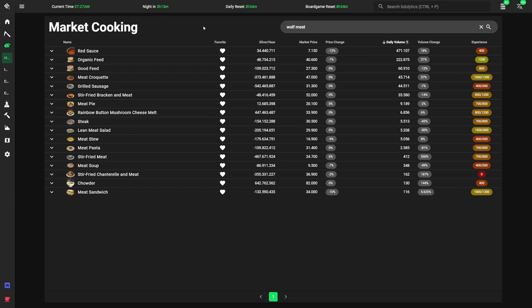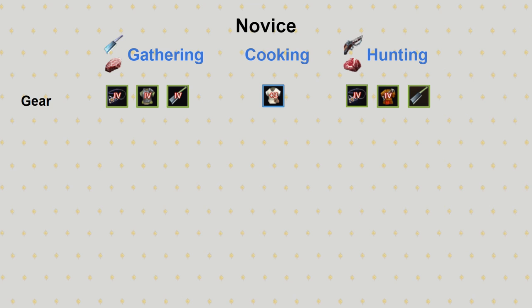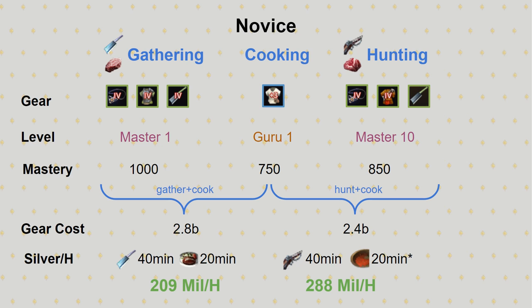Making consistent money with market cooking comes down to combining it with gathering or hunting. To demonstrate how much money you can make, here are three scenarios with different levels of gear and mastery. The first setup is with Loggia gear and 1k gathering, 750 cooking, and 850 hunting mastery. The gear would cost you less than 3 billion. To make hamburgs, you're looking at about 40 minutes of gathering lions for every 20 minutes of cooking. In an hour of doing that, you could make 209M. If you spent the same time hunting and cooking the meat into red sauce, you'd be making 288M.